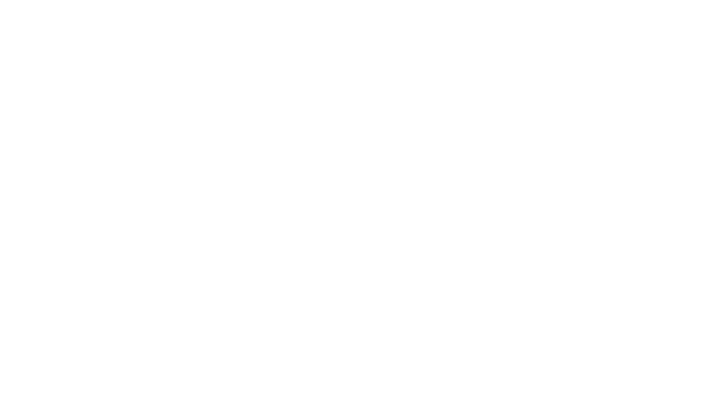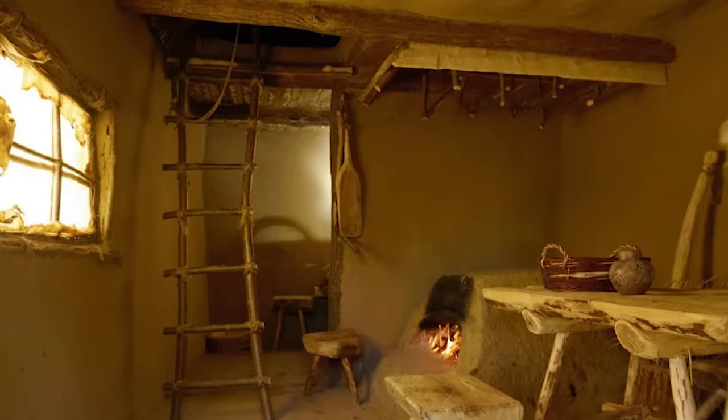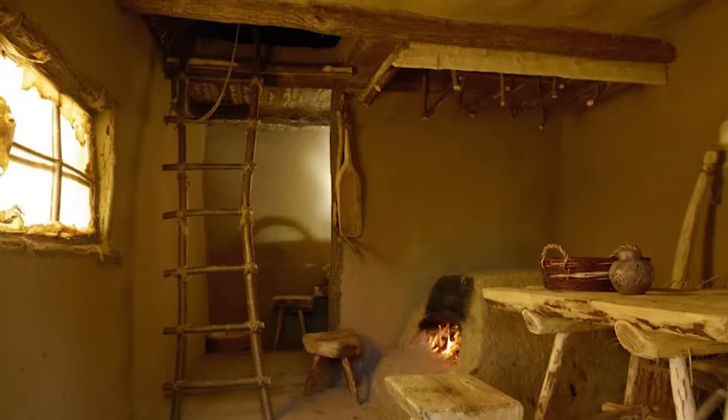Vinča houses were rectangular, with wooden frames and plastered walls, some with stone bases or foundations. Some houses even had paved or wooden flooring. Some had an upper floor. Fireplaces or ovens could be inside or just outside the building, on the most sheltered side.